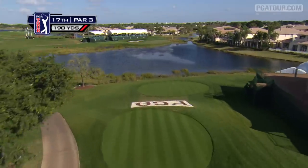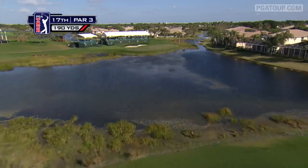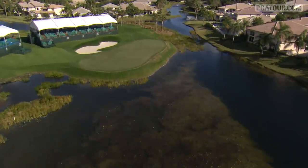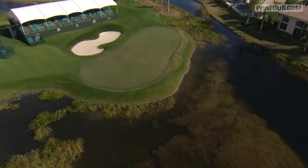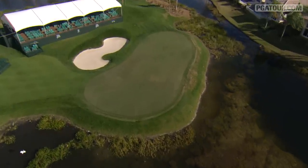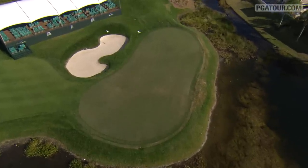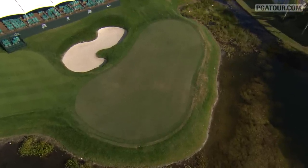At 190 yards, the par 3 17th at PGA National is a hole that demands accurate club selection. Water guards the front of this very small green that plays slightly downhill. Overshooting the green could put you in a bunker behind the green, leaving a difficult shot to a green that slopes toward the water.